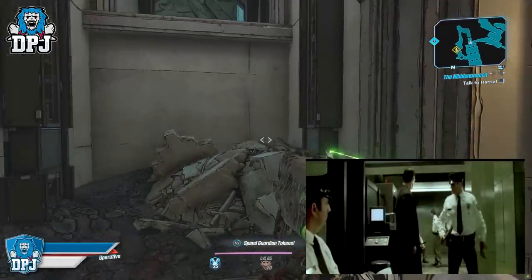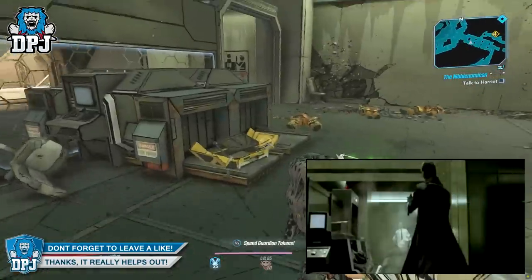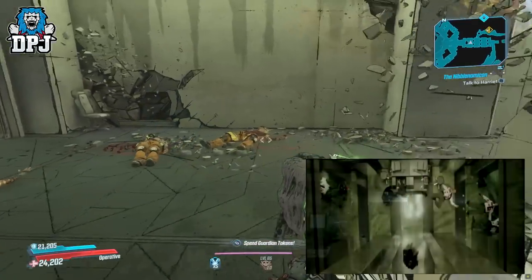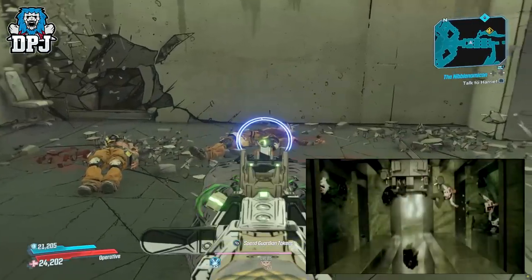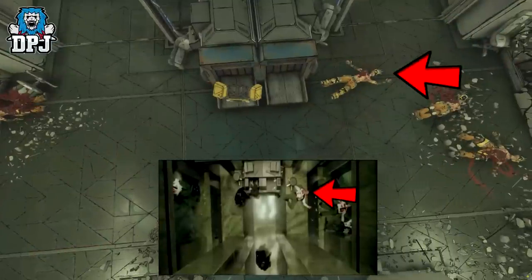In the movie, as Neo is confronted by guards, he kills 3 or 4 of them at the very start, and then we see an over-the-top angle of the bodies on the floor. Interestingly, within the game, from the same overhead view within the same area, we see cycles in the exact places those guards were.